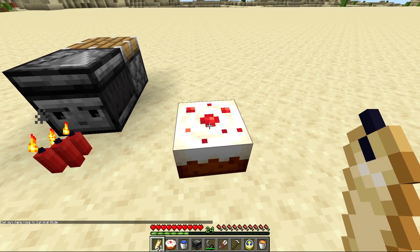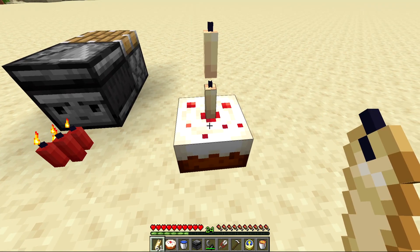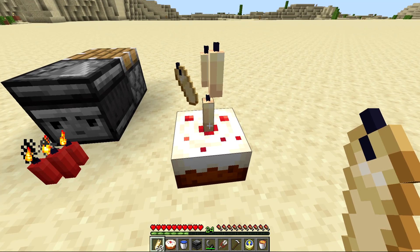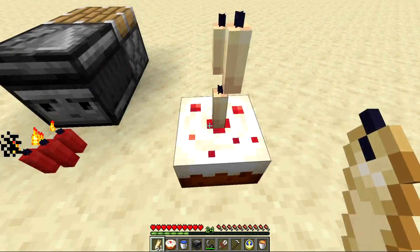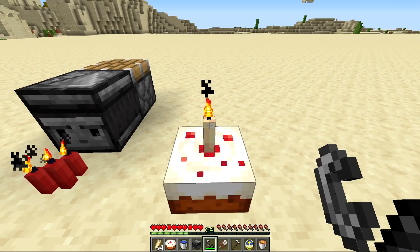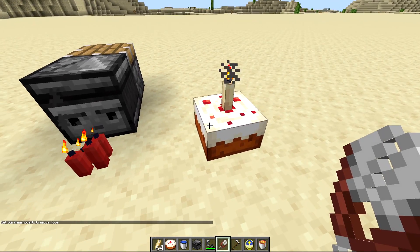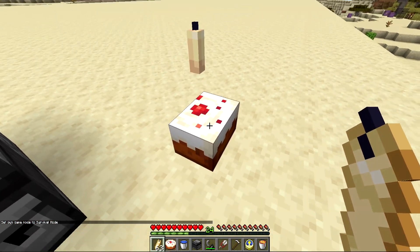You can add a candle to a cake by right-clicking it once, but you can't add more candles after that. If you attempt to do so there's currently a bug where candles actually get duplicated. If you spam this you can see it creates a candle duplicating machine. You can light the candle on the cake and it will brighten it up. When you eat a slice of cake the candle pops off as an item, and you won't be able to put any more candles on it.